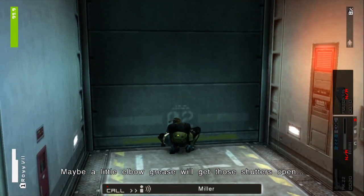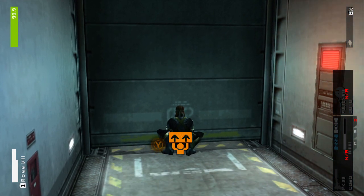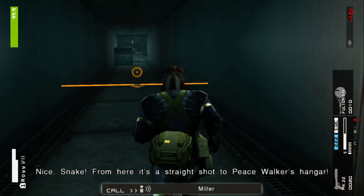Maybe a little elbow grease will get those shutters open — try tapping the action button as fast as you can. Nice, Snake. From here it's a straight shot to Peace Walker.